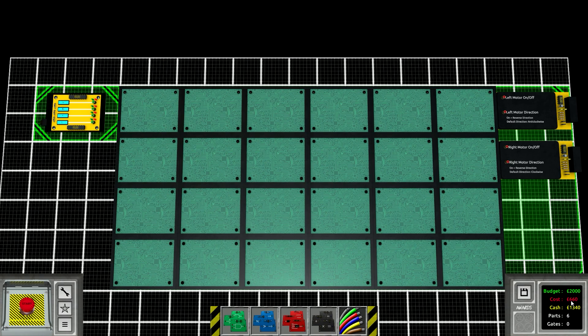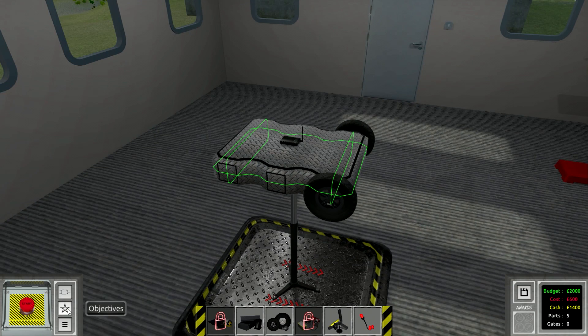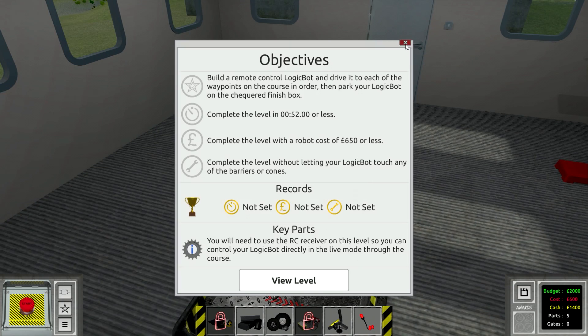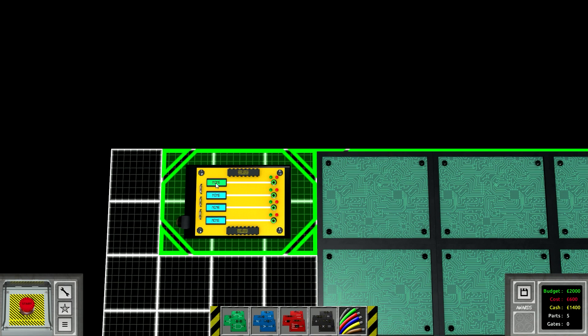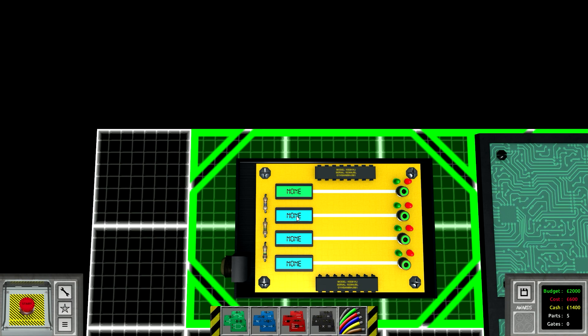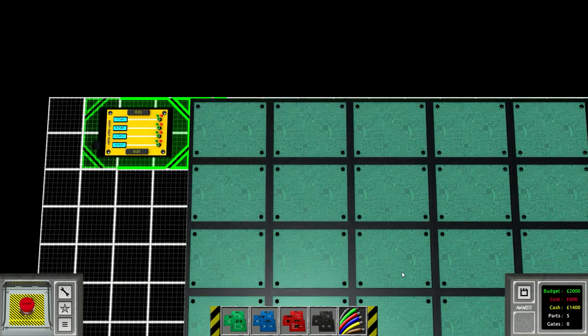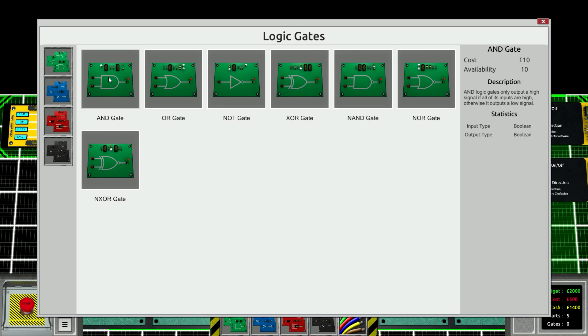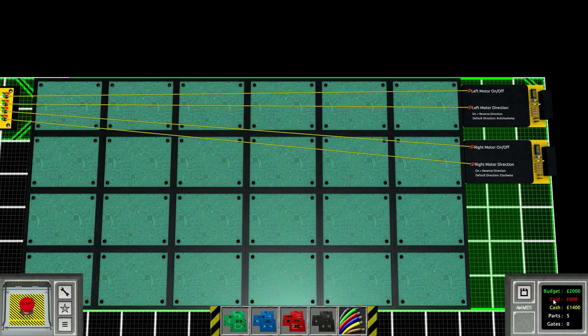I'm still over 650 - how am I still over 650? If we remove the two back wheels then we can make this for 650, which is just fine. All we're gonna do here is have four controls - I need to use two hands. So keys one, two, three, and four: one drives the left motor, two will reverse the left motor, three drives the right motor, and four will reverse the right motor. Now we can beat it in less than 600.